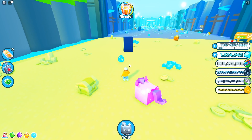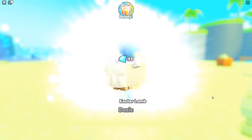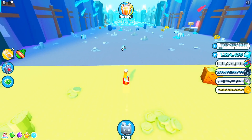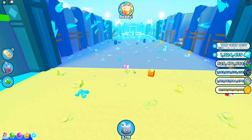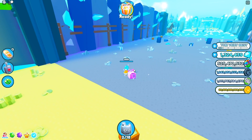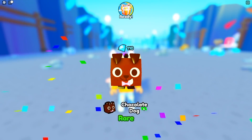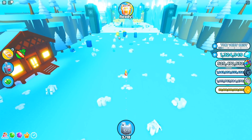Alright, here we go — we got an Easter lamb basic pet. All I'd recommend is zooming out on your screen and using your hoverboard if you have it. If you don't have the hoverboard it still works, it'll just slow down the process. Let's break this Easter egg — we got a chocolate dog! That is pretty cool.